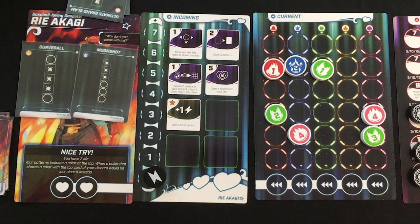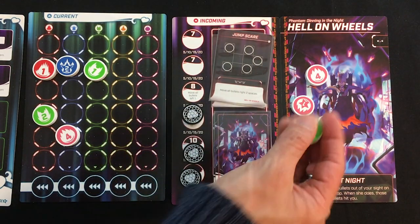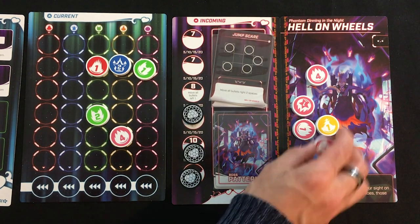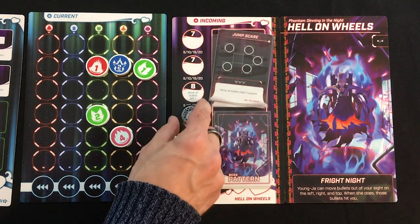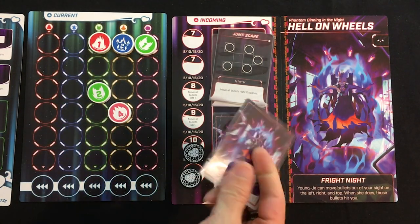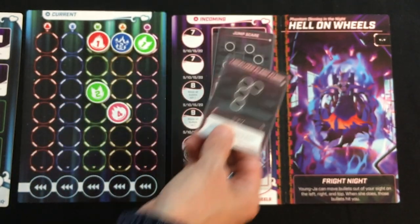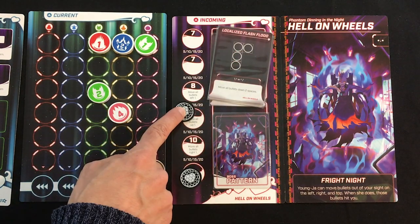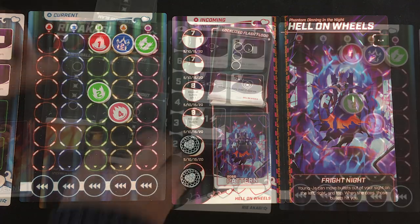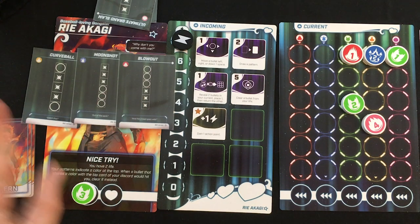Jump Scare fires — bullets move right. One hits the boss because of my immunity; one hits me. I'm half dead. All those clear over and I have exactly five — breaking another shield. She moves all my bullets up one. Yikes. New pattern: Localized Flash Flood — an easier shape, but if I don't match it, all bullets move down two spaces. Breaking that shield moves all bullets right. Nine bullets incoming.